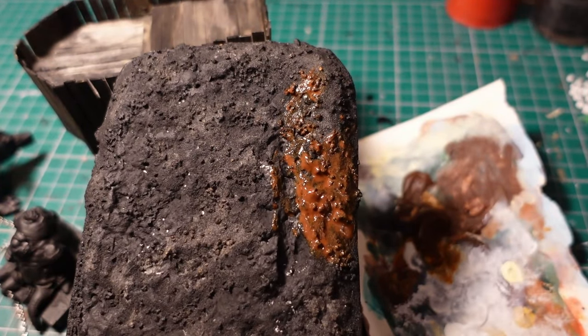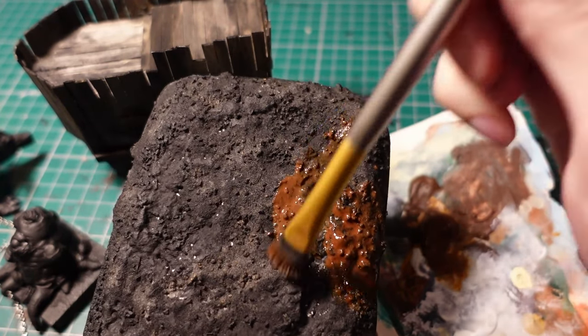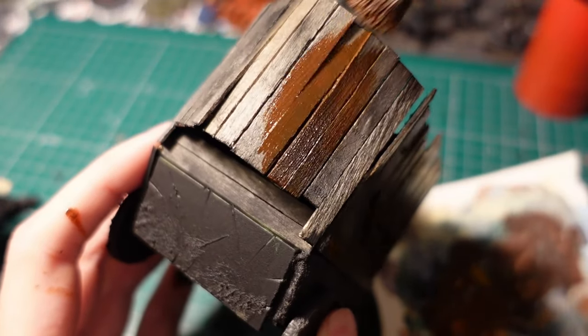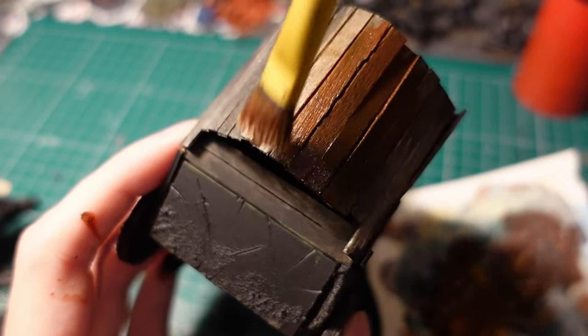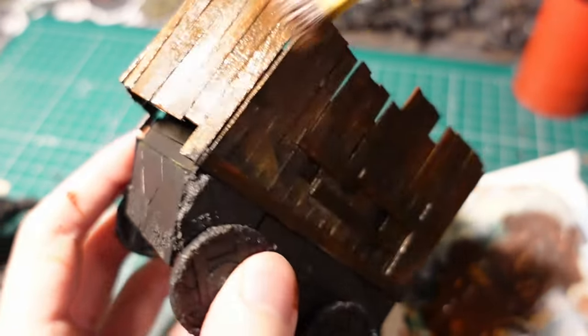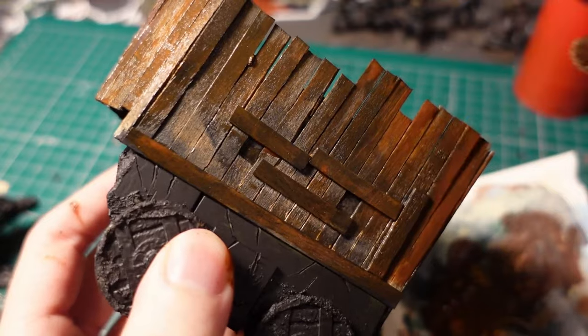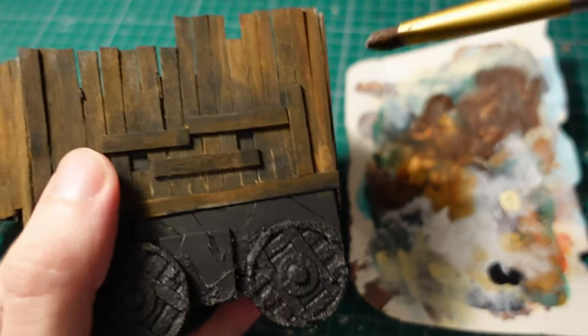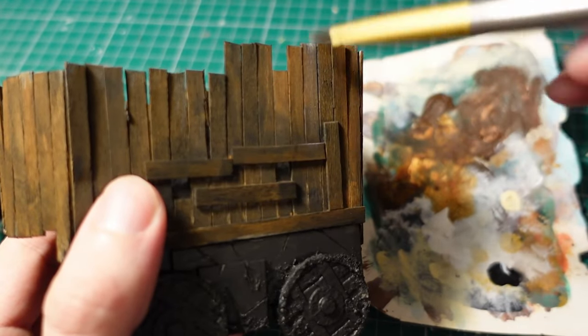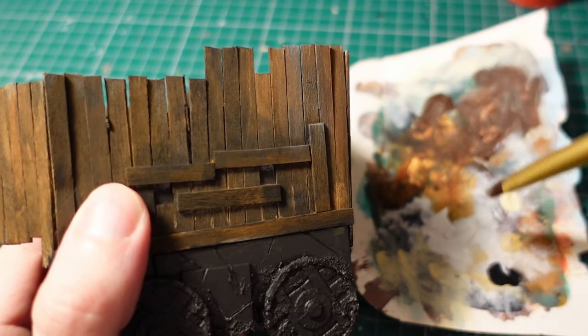This was followed up by a layer of burnt umber over the wooden panelling as well as the base, again using it slightly watered down to preserve some of the underlying colour. To make the wood appear more natural and worn out, I took some white paint and gave it a very light dry brush, keeping consistent with the direction of the grain.